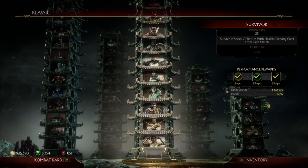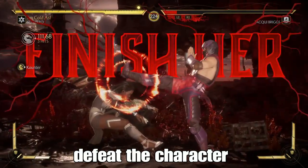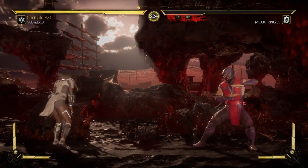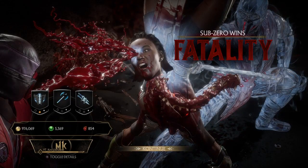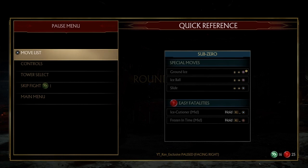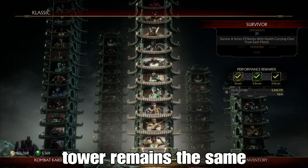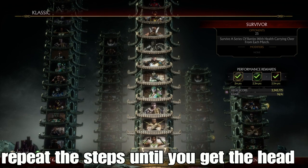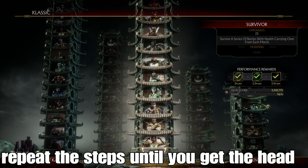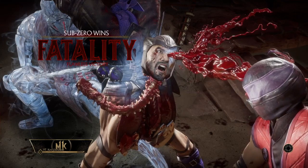You can do a fatality on the character to count toward your 50 fatalities. Let's say the character that I want to grind is Jacqui. You have to defeat the character and then do the fatality. After you do the fatality, click continue, go to the next opponent, and once you get in the match you pause it, go to Tower Select, and confirm. The tower resets so you can fight Jacqui over and over until you get the 50th fatality. You don't have to check the crypt — at the end of the match it will show that you got the head for Jacqui.